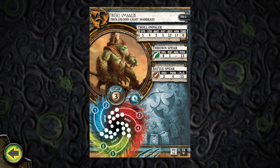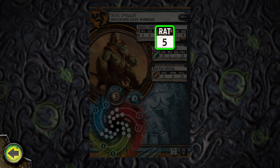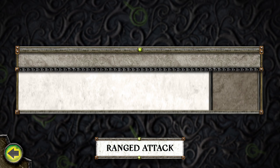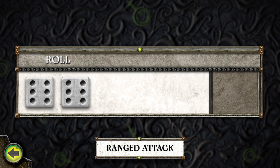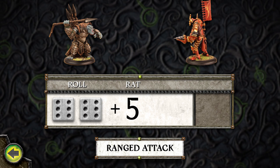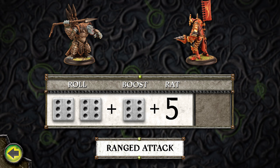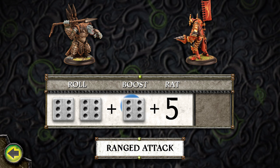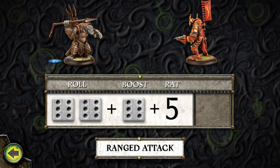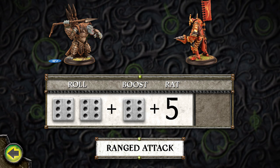To determine the success of a ranged attack, the attacker uses its ranged attack value, or RAT, which represents its accuracy with ranged weapons. To make a ranged attack roll, roll two six-sided dice, adding the result to the attacking model's RAT. However, attacking models can increase their chance to hit by adding one extra die to the roll — this is called boosting. To boost a warbeast's attack roll, it must be forced. A warlock must spend one fury point to boost his roll. A single roll can only be boosted once, so a model cannot be forced again to add another die to this attack roll.